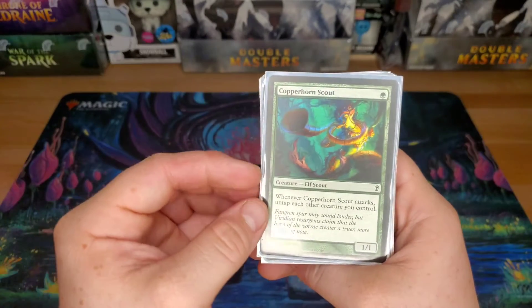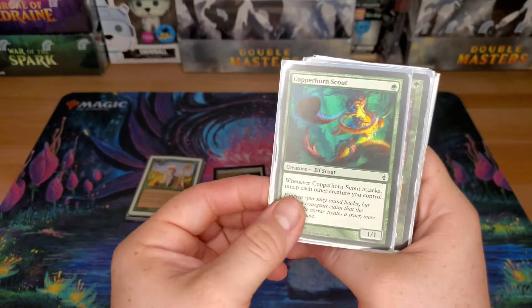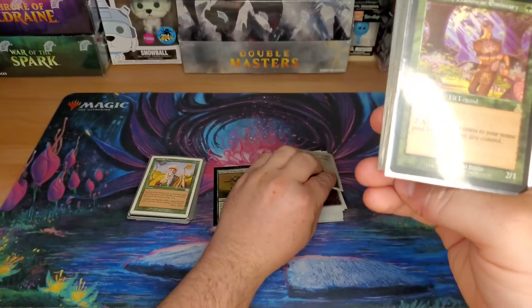Copperhorn Scout — whenever this attacks, you get to untap each other creature you control. Elves tap and do stuff, so if you can untap them and do it again, that's always good.